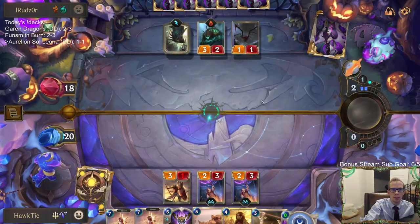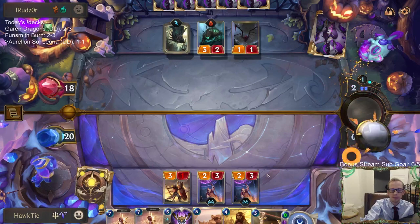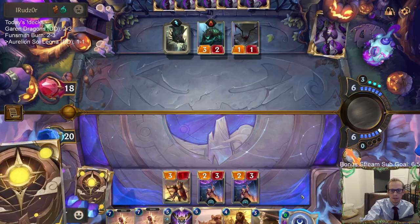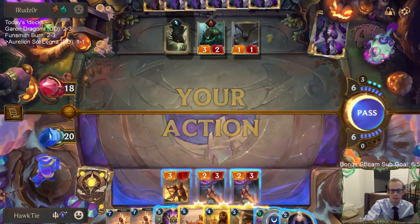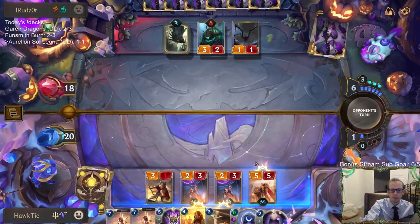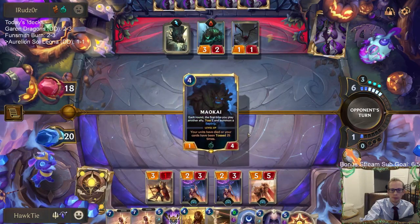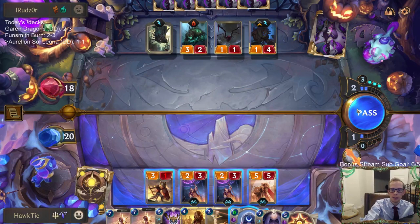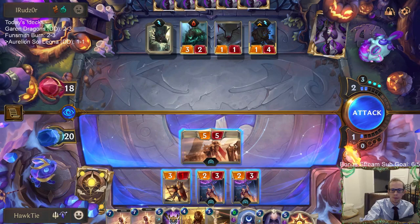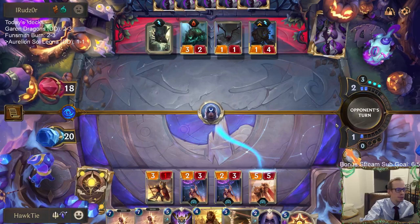Going to get rid of this, get rid of one of these landmarks — they're not tossing as fast. Raven or Leona. We'll follow you to the edge of Daybreak. They did have Maokai.